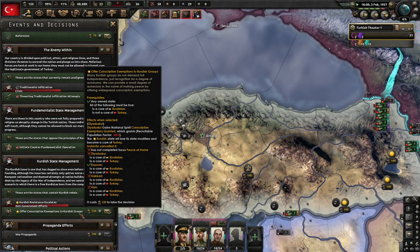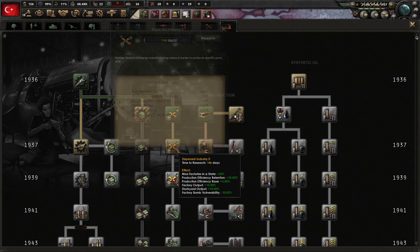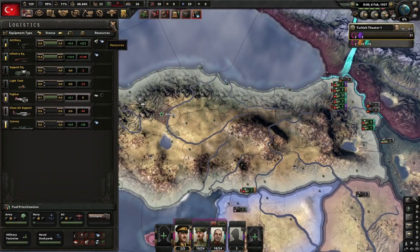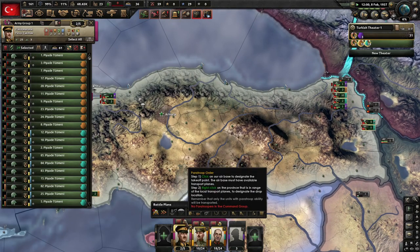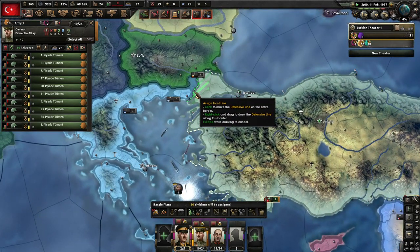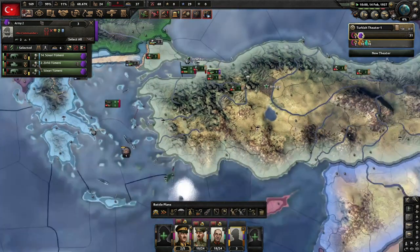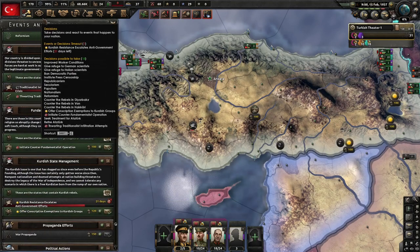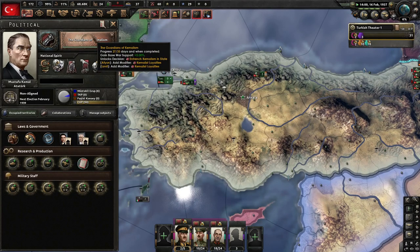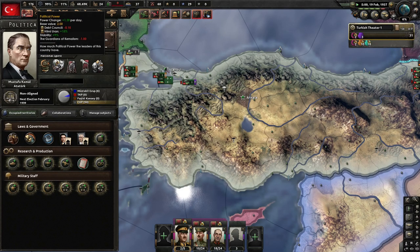Kurdish stuff — we're going to wait to do that. That doesn't make sense to do now. Let's grab some more — we still need way more infantry equipment. Artillery is looking actually okay. I should have trained these guys earlier. I don't trust the people around here, especially the Greeks. We have our more mobile divisions here. Let's get through republicanism first and see what we can do before we spend that 1.3 political power daily gain stuff.